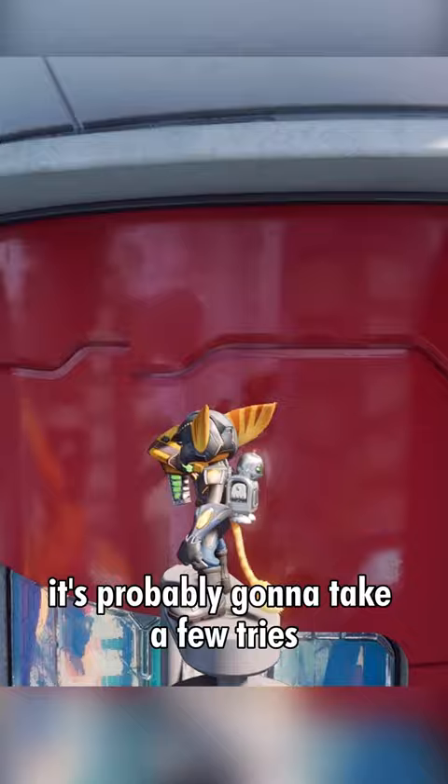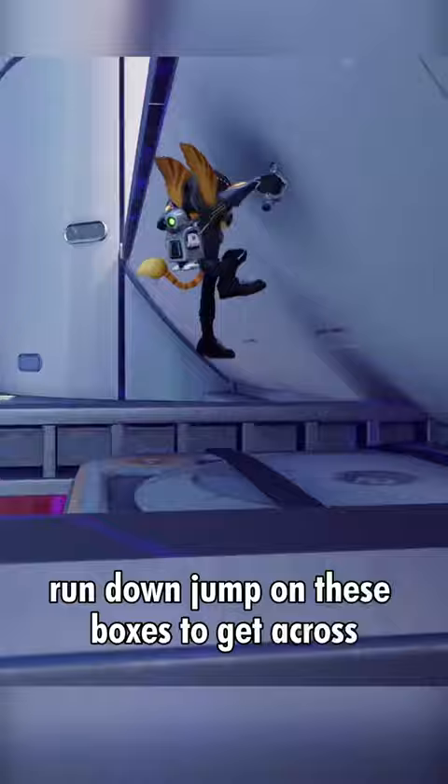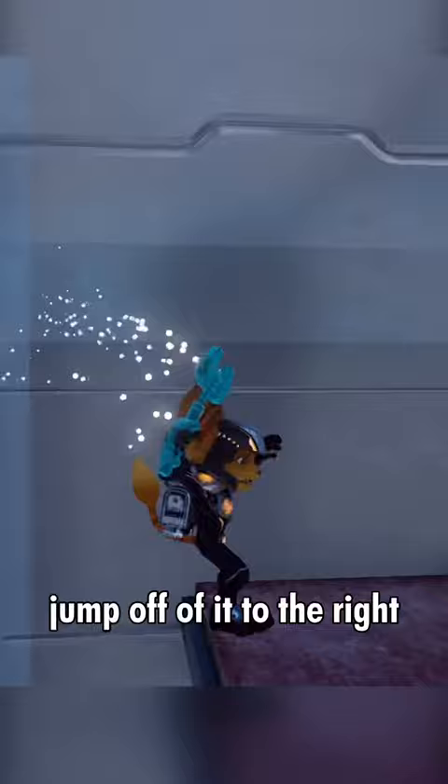It's probably gonna take a few tries. Once you finally get up here, you can jump around over to this edge, run down, jump on these boxes to get across. You'll be able to walk through this wall, go to the other wall, double jump, wall jump off of it to the right, and get up here. Then just head over to this ramp.